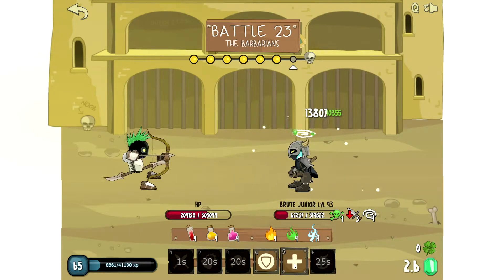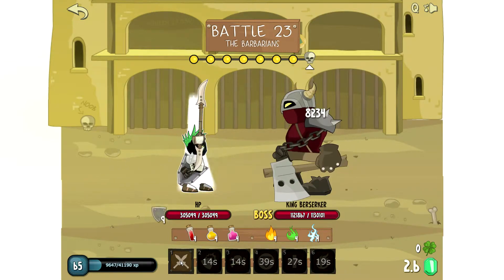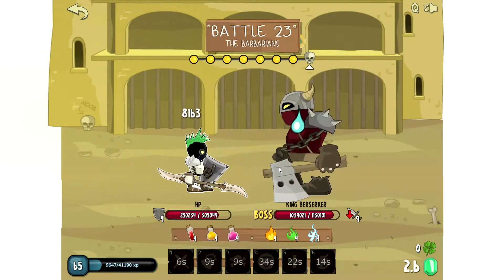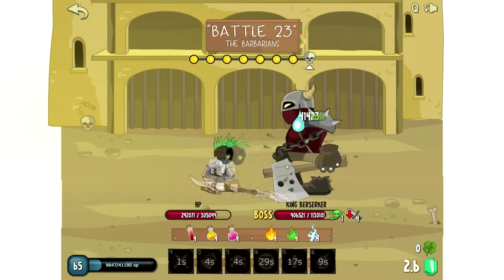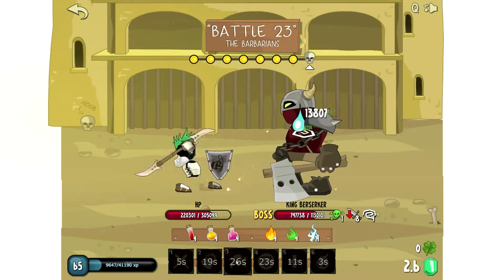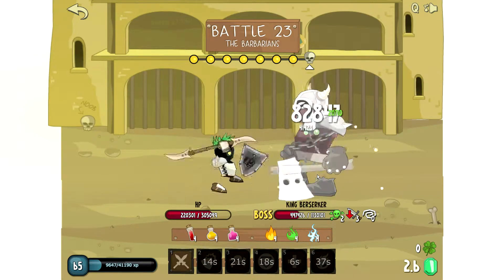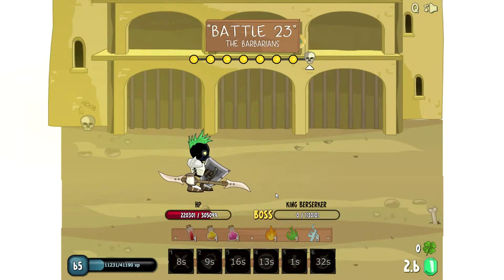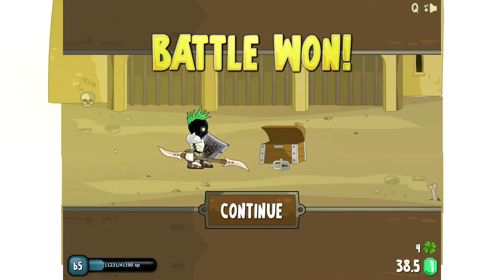Let's put a stun on him — now the boss fight. Let's get the double attack in, this guy's hitting pretty hard. Hopefully I can get him stunned — two seconds left, there we go, stun. Poison, poison. Oh this King Berserk is crazy! Missed the critical but I still got him nice. Took him out — another battle done. Got some more four leaf clovers again.